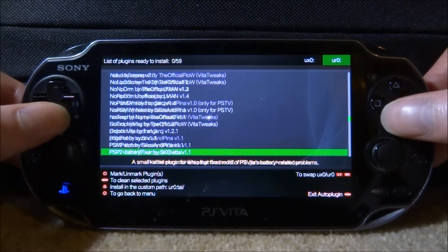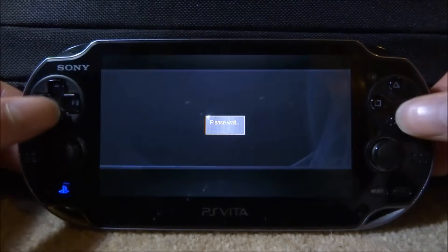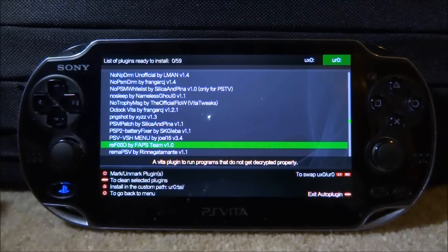The next one we're looking for is PSM Patch, which is right here. What PSM Patch does is it basically lets you module games so you can load PSM homebrew — definitely a must-have. Press X on this, wait for it to install, and there you go, it's been installed.